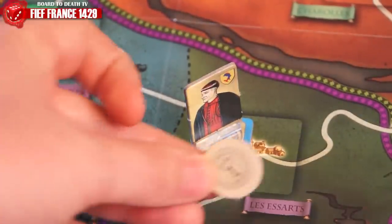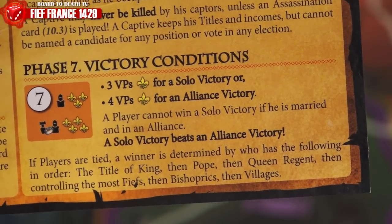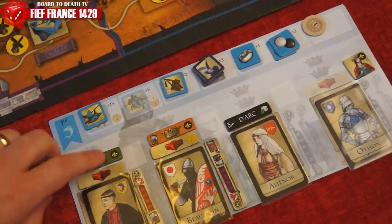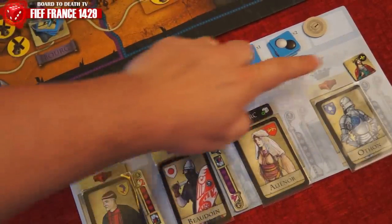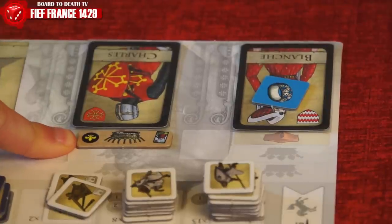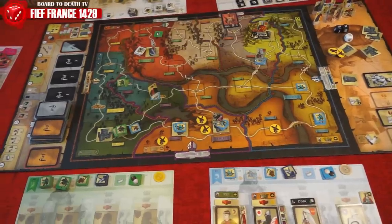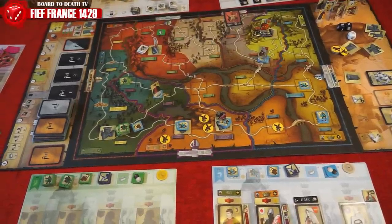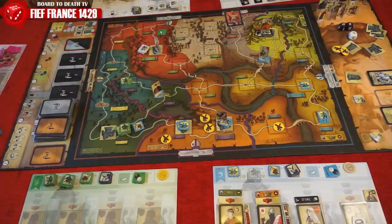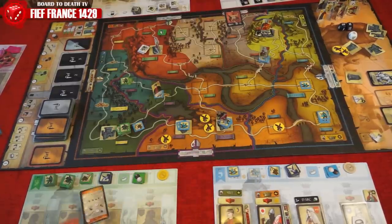The last phase is victory conditions. Players check how many VPs they have. If not allied, a score of 3 will have you win the game. If allied through marriage, a score of 4 will have both those players win. If tied, it is broken by the player who controls a titled lord first in this order: King, Pope, Queen, Regent, control of the most Fiefs, Bishoprics, and lastly Villages. If no one meets the victory condition, another round begins with the first player marker going to the next clockwise player until we have a winner.